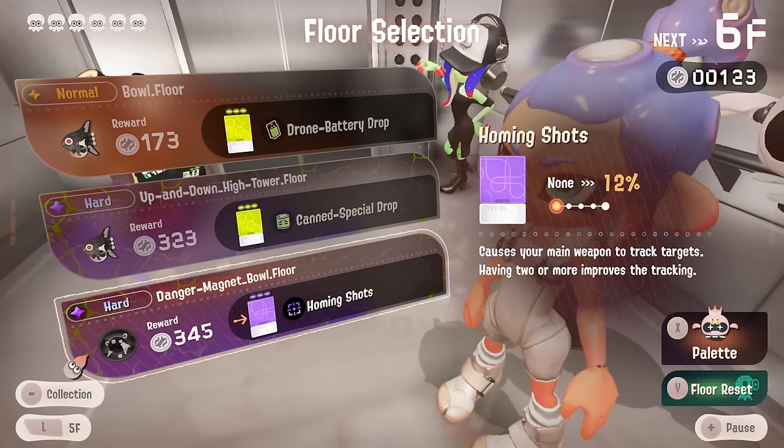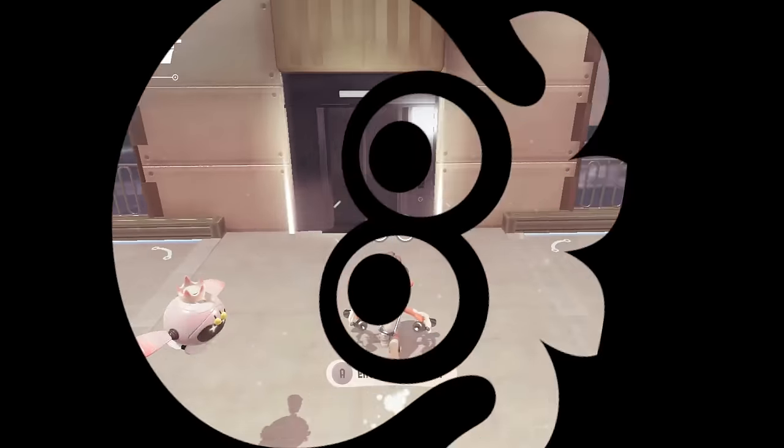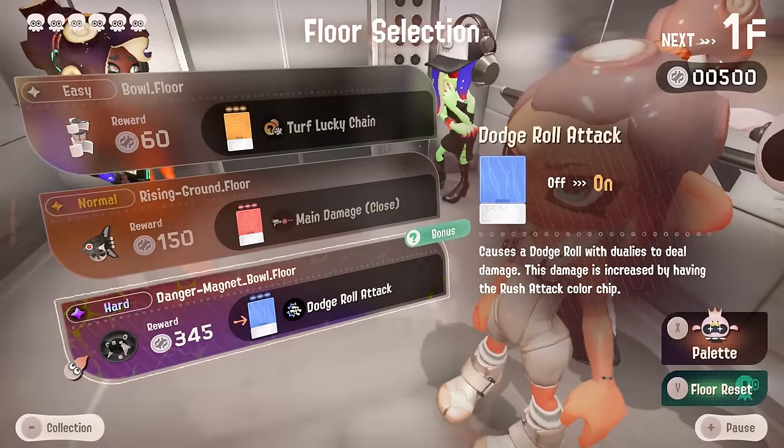The video game is about to make me lose the streak for the first time ever. Yep there you have it — streak is broken. We did make it to floor five, so we can do one more try, and if it works it works, and if it doesn't that's okay because sometimes you're just gonna fail. Here we go — floor one, and right off the bat we get dodge roll attack.